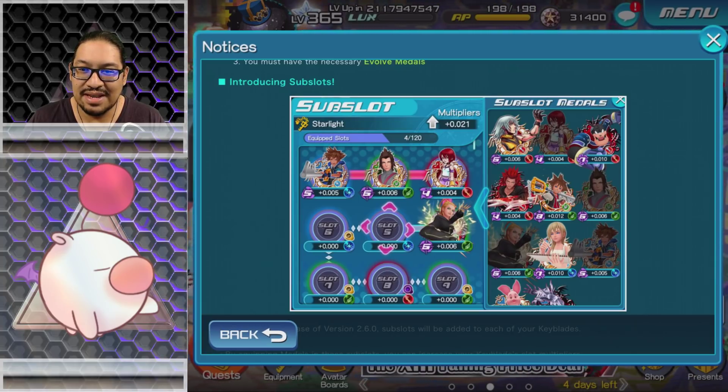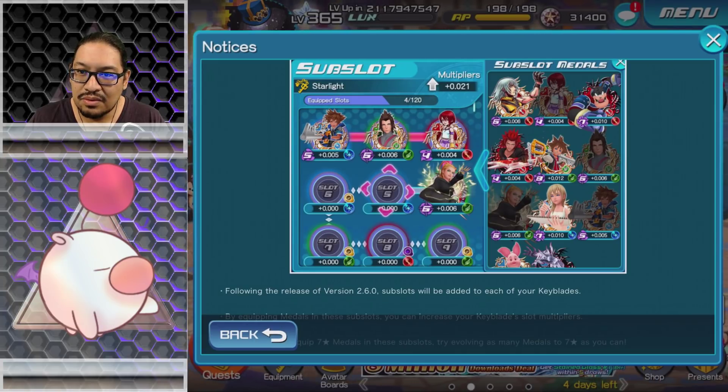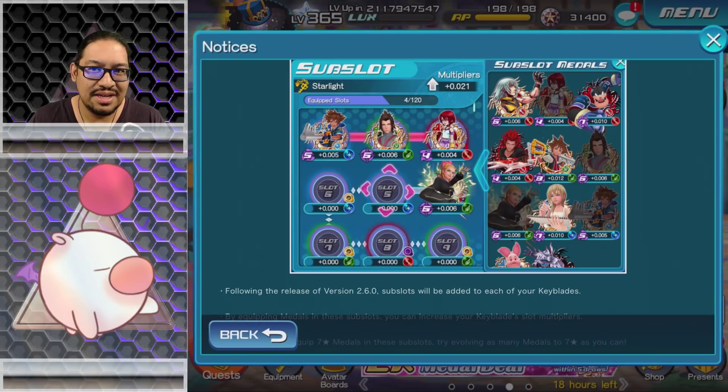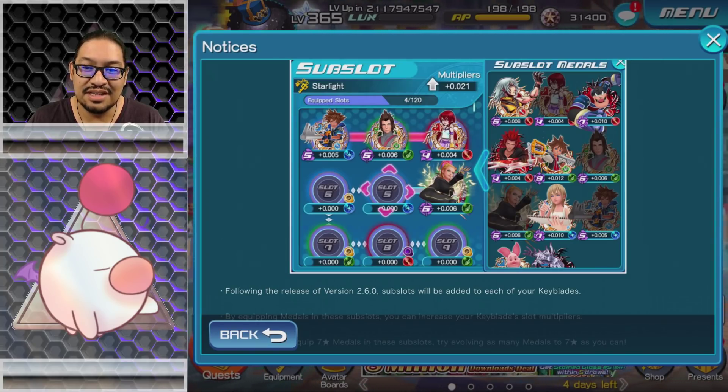From what I can see, if you had 10 Pete medals — well, it only has nine slots — you could almost get a 0.1. Oh interesting — who's that Sora? That's a Tier 8 Sora I don't recognize. Well as always, it seems like Tier 8 medals are going to have higher values — a 0.012 — so nine of those is going to get you a 0.1.